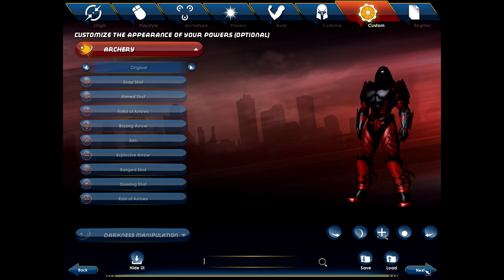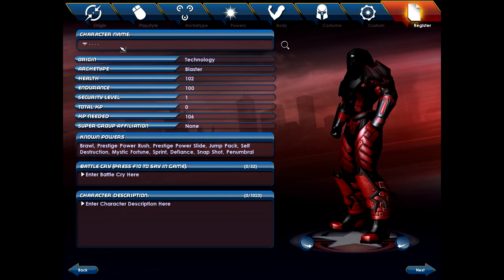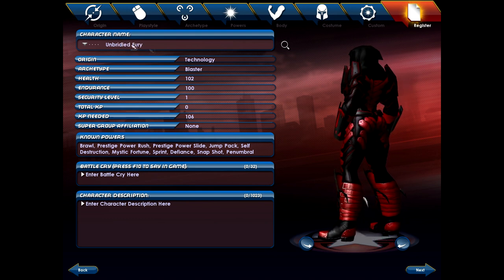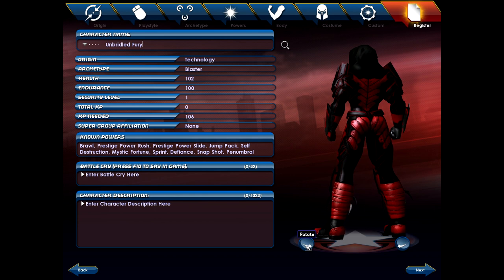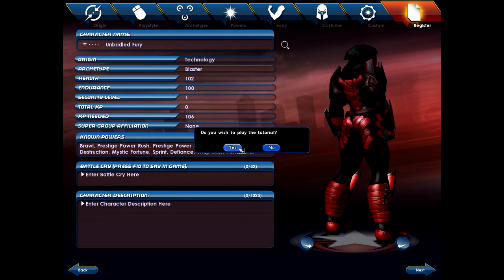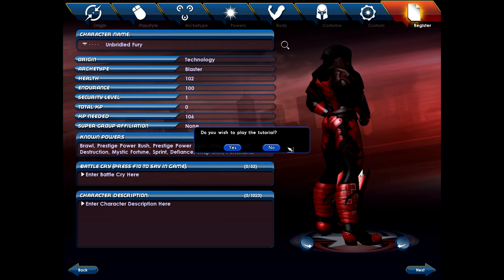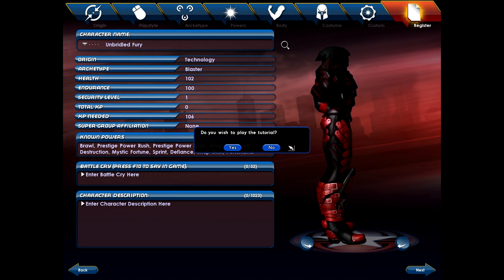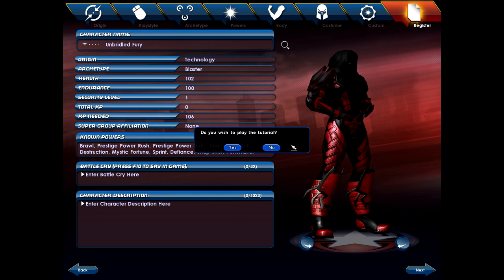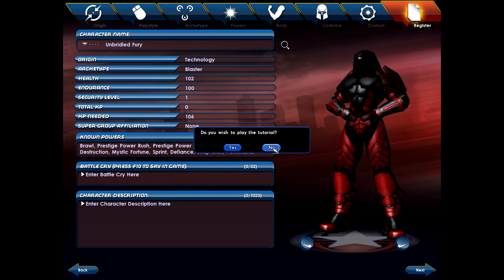We're going to go ahead and register the character here. I do need to add a name — I'm going to call this character Unbridled Fury, which goes along with Manic Tendencies, the name of my main character. Do you wish to play the tutorial? I am not going to go through the tutorial. I might go through it on a character as a separate video if people ask, but I do have people waiting to play. As we go through the game, I will make sure I teach the basic concepts of the tutorial so that you have a basic idea of how to play.